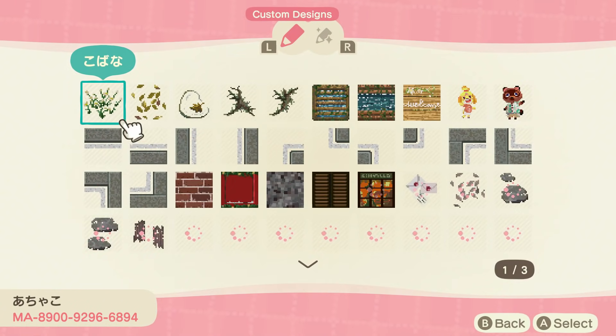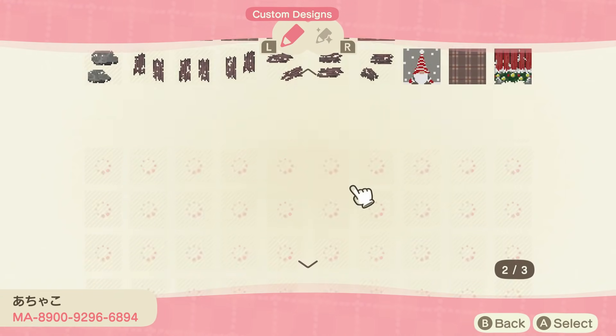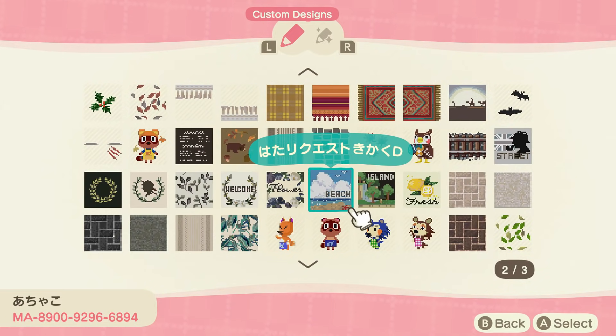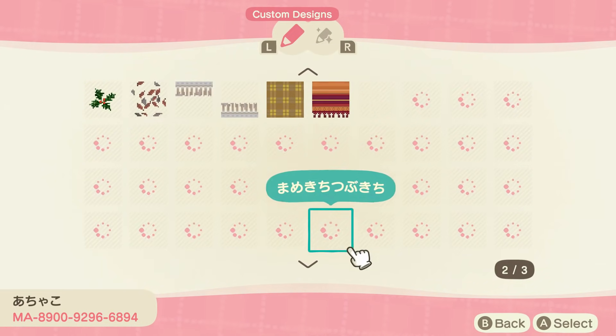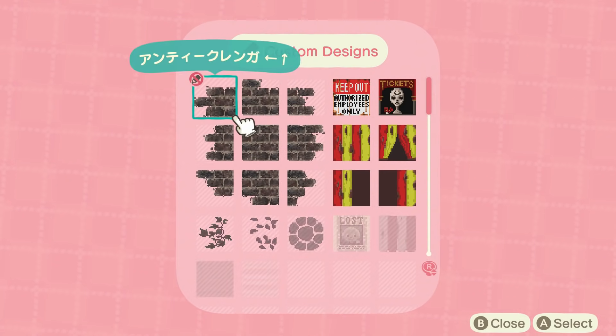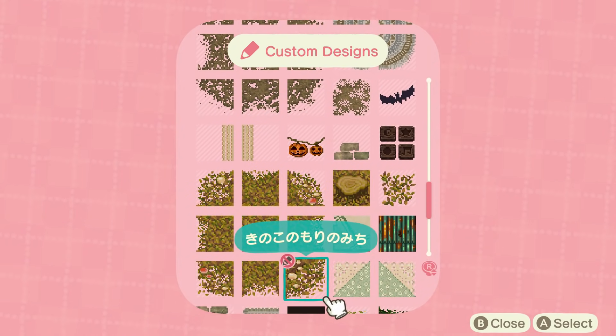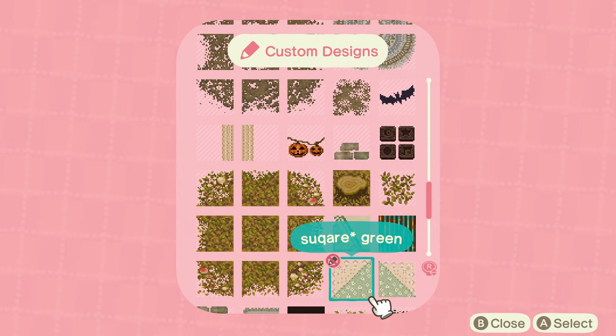Next up, we have some codes from Silver Mori. What I like about these codes is they look amazing on the grass, but they also look great on top of any of the in-game paths. So I'm going to lay out some in-game pathing here and show you the difference. This one isn't a full path — it's just some added designs, but I think they are fantastic, so I wanted to showcase them here.